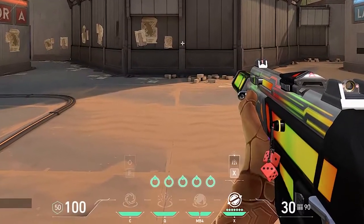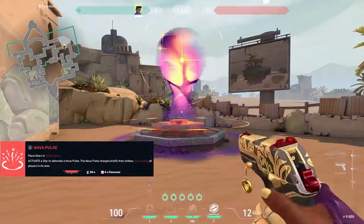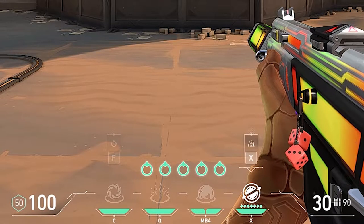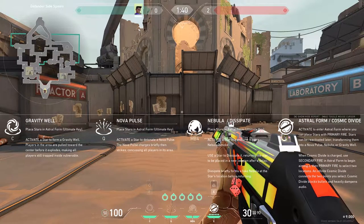Let's start from the beginning. We have our abilities at the bottom: the Gravity Well, the Nova Pulse, the Nebula, and the Cosmic Divide — I'm going to use my own terms for these. I'm going with the sucky sucky 9000, the top out knockout, the hot box blackout, and no sound blockout. Okay, we're sticking with the simple stuff.